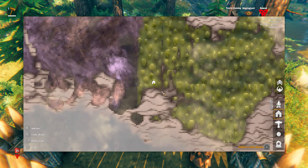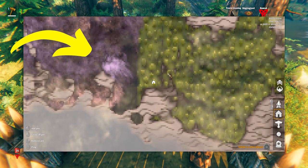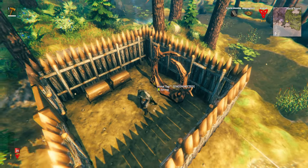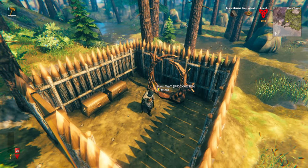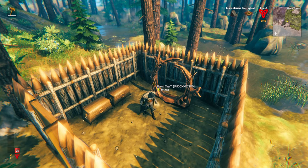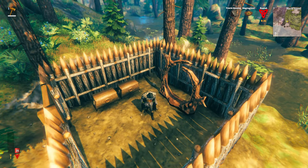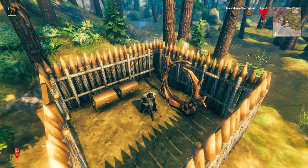When you first venture to Mistlands, it's a good idea to have a look around at what other biomes are nearby. For example, we have the Mistlands biome on the left but a Black Forest biome right next to it. You can set your little base up in the Black Forest, which is obviously much safer, and that way you have a portal to get back if you die. You can also portal home, rest up, sleep, have some food, and then you're ready to start your Mistlands adventure fresh in the morning.